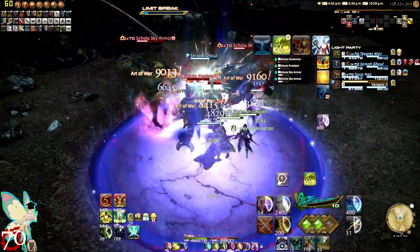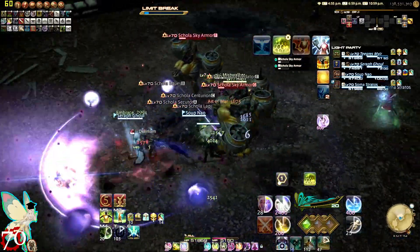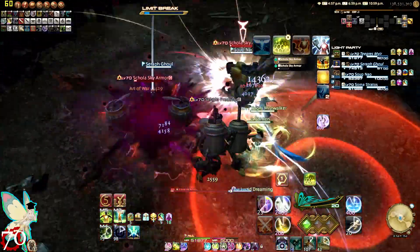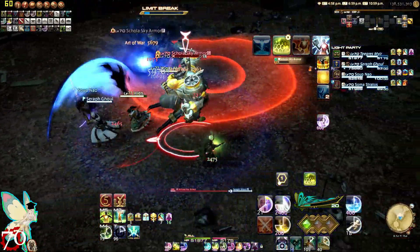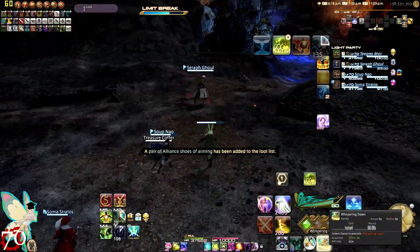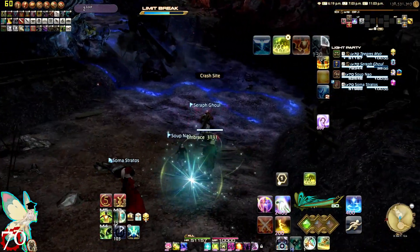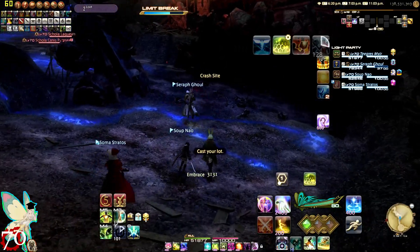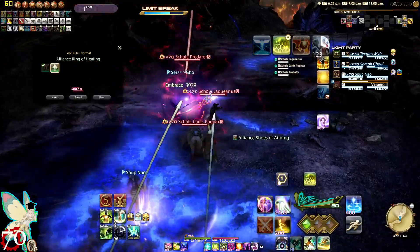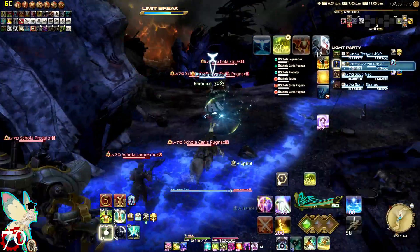Fey Illumination, Lustrate the tank, pop Lucid Dreaming while you're at it. Good stuff. Just swap around and make sure you don't blow all your cooldowns immediately — save some of them, because the healing potency on Scholar is very precise and very limited. Let's pop Sprint here, put Excognitation on the tank, and stay near the tank in case he needs to grab aggro.